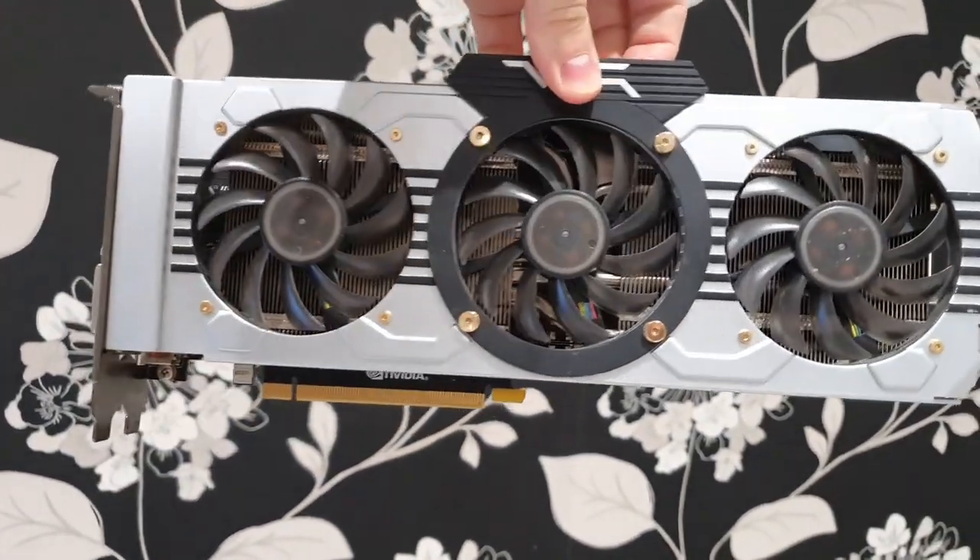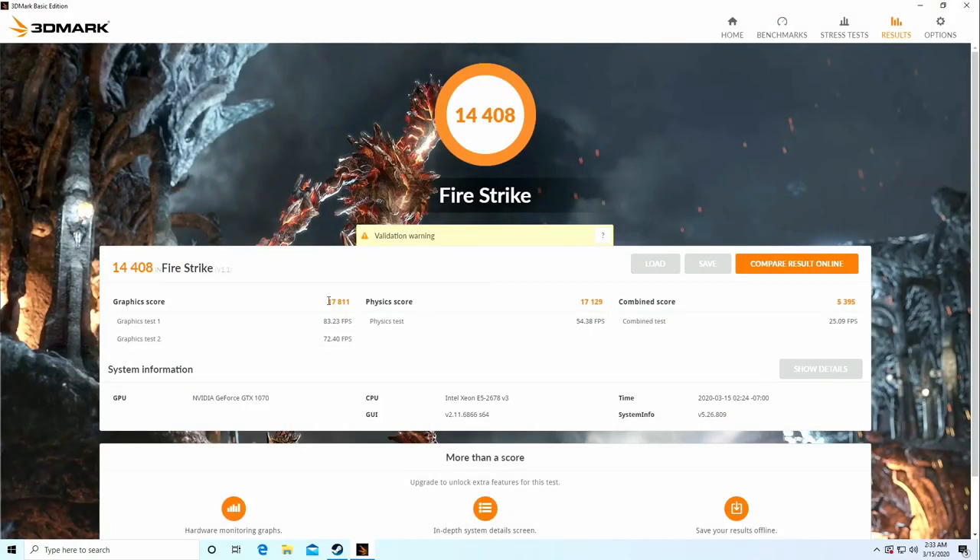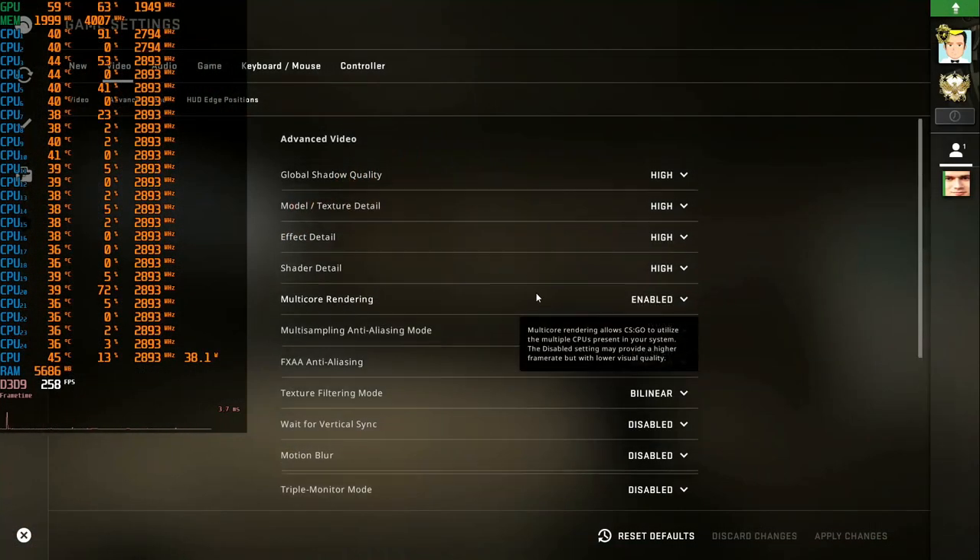If you liked this video, please do not forget to subscribe, like, and comment. Let's start with the Fire Strike benchmark test — in summary we have 14,400 points. Separately, CPU and GPU have a pretty similar score of around 1,700 points each, so based on the benchmark we have a pretty balanced system here.